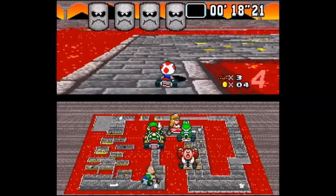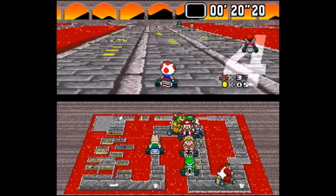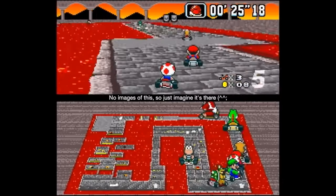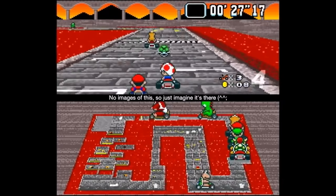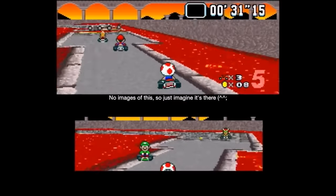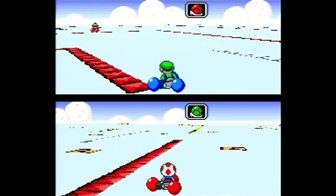One interesting thing is that Bowser's Castle 3 in time trial mode has something not normally on the track — one of those dreaded stripe walls is just sitting in the center of the three lanes. It was very likely placed there by accident, since this level isn't supposed to have stripe walls to begin with.